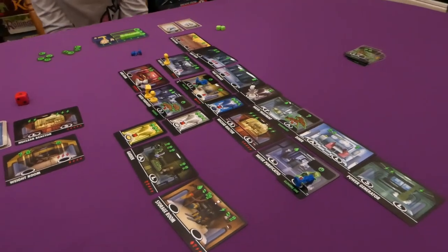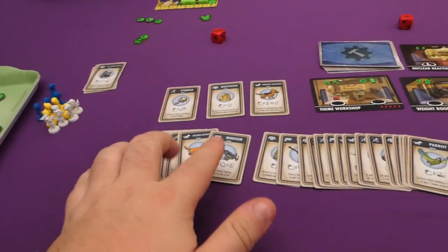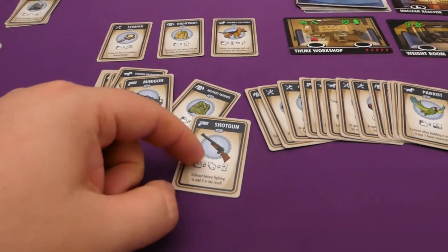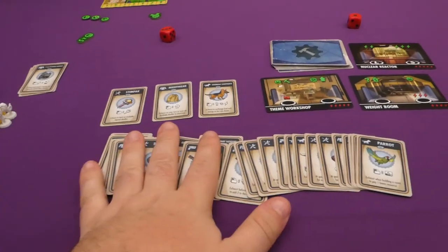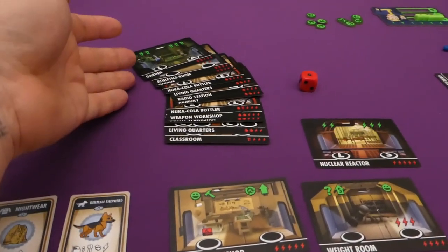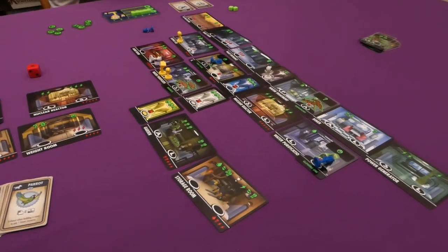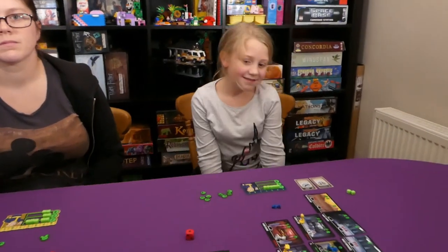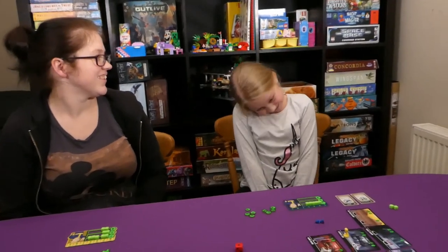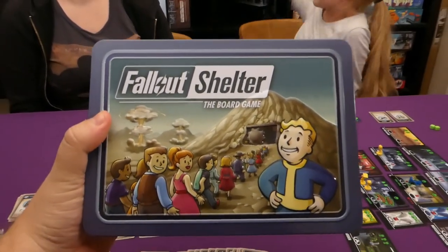There is a lot of luck involved in defeating creatures, but with a bit more time you can buy items like guns that add to your die result — plus two or plus three — and items that let you re-roll. There are loads of different rooms we didn't see throughout the game, so there are a lot of variables. It's designed to be about an hour long — a very simple worker placement game that's really enjoyable. Thank you for watching, please subscribe to our channel for more games. See you later, bye!